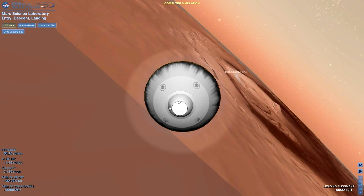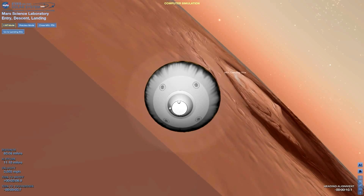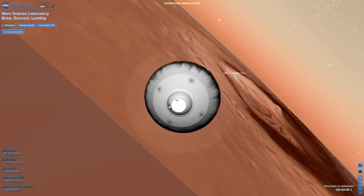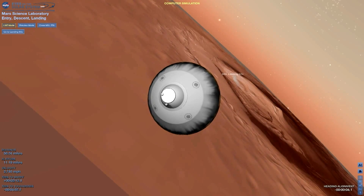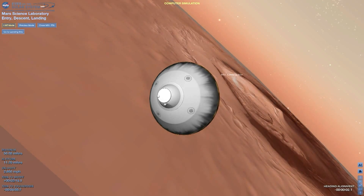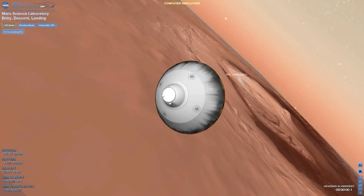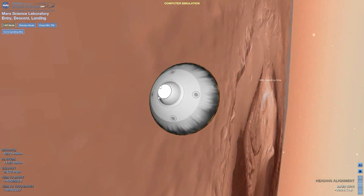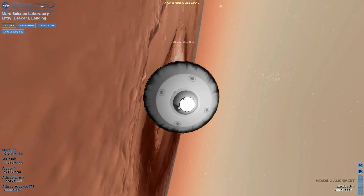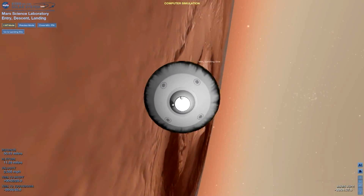We can expect some intermittent contact at this time as the signal increases to a respectable level. We are now seeing — we have ACDP. Visualization is updated. We have entered heading alignment. At this time, Odyssey is no longer trying to control how far it's flying downrange and is just heading directly for the target.